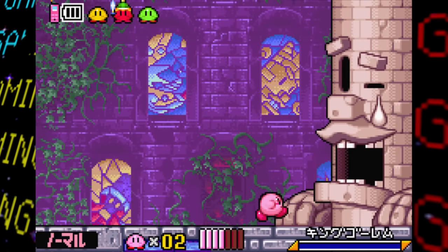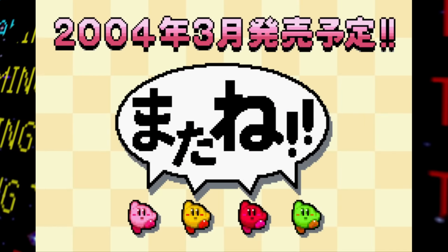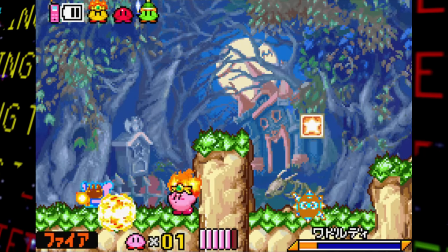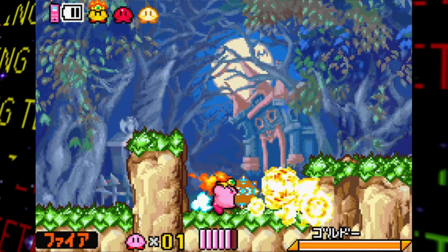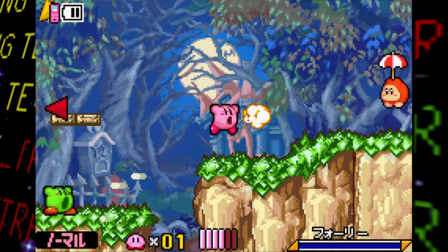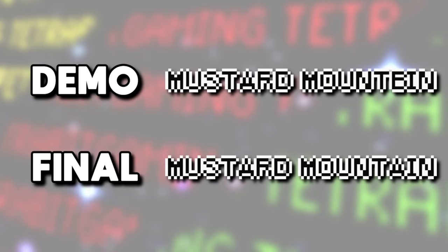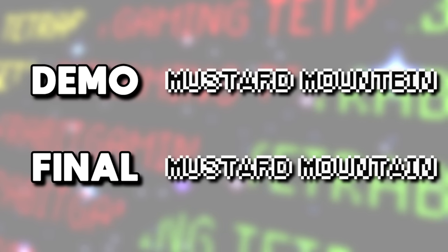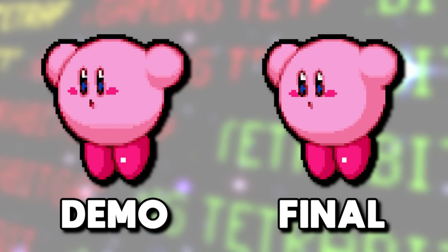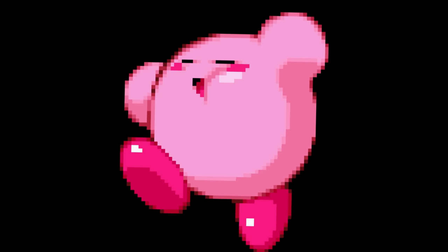This prototype actually has a unique graphic not in the final cut: a screen used when the player completes the demo after defeating the King Golem boss. The screen has the four Kirbys saying farewell to the player and shows off the upcoming March 2004 release date of the game in Japan. Among unused graphics left over in the build is the misspelling of "Mustard Mountain" seen in pre-release screenshots earlier, the less-shaded Kirby sprites for the Speed Eaters minigame, and Kirby's jump for winning the minigame was changed from him just being happy to him being nice and full.